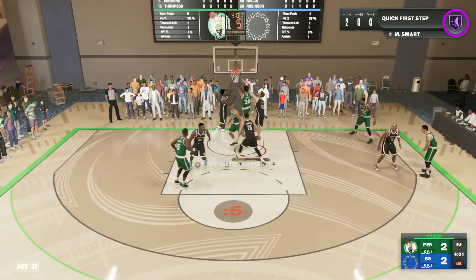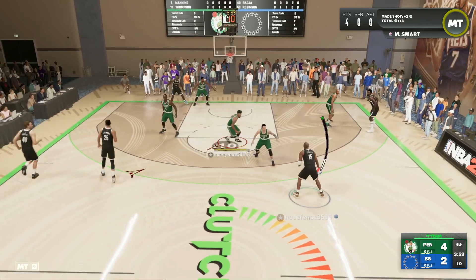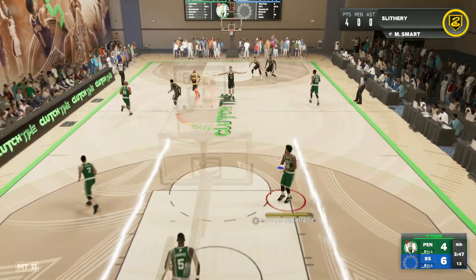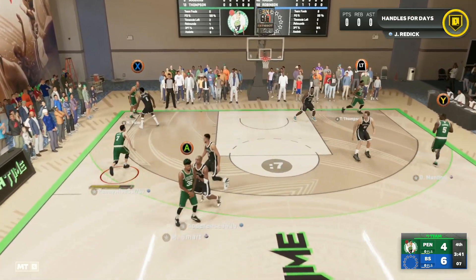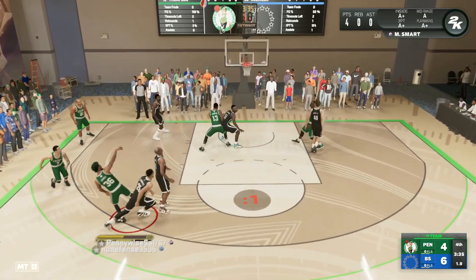We're going to the rim once again attacking the paint — those aren't the best dunk animations but he's going to get both to go, and he looks really good at finishing around the basket. My opponent steps back and knocks down a three with Vince Carter, so I put Marcus Smart onto Vince. I want to see what he can do as the primary defender on Vince Carter, who we all know is very good offensively.